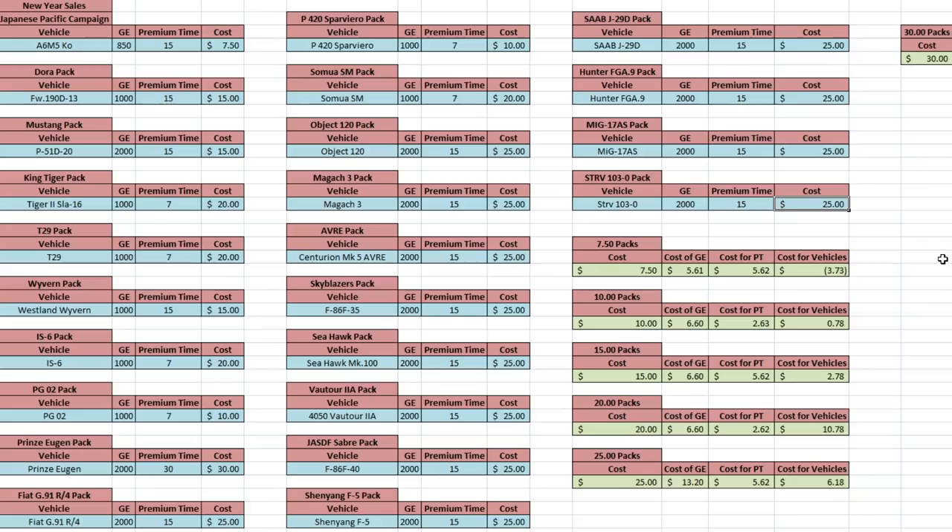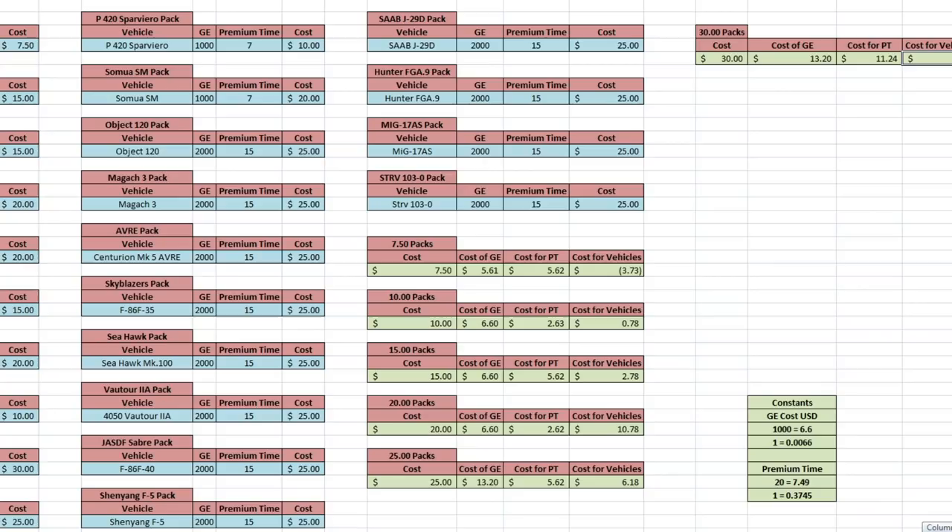The main takeaways from the spreadsheet: the $7.50 pack — just the Japanese-specific campaign pack — you basically get the vehicle and campaign for free, as the PT and GE pay for themselves. The $10 pack vehicle works out to 78 cents overall, which is incredibly cheap. The $15 pack vehicle is $2.78 once you take away the GE and PT. The $20 packs are least cost-efficient — things like the T29 and IS-6. The $25 pack vehicle comes to $6.18, and the $30 pack — basically just the Prince Eugen — the vehicle works out to $5.57.